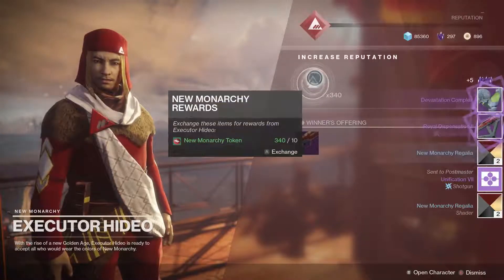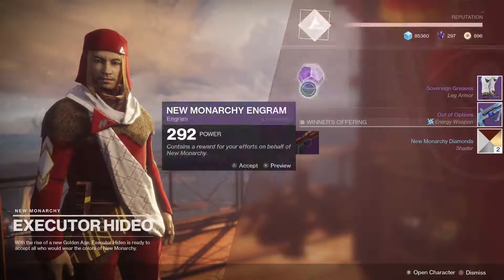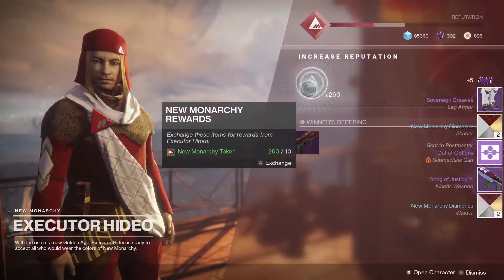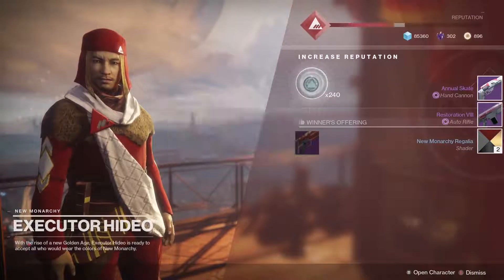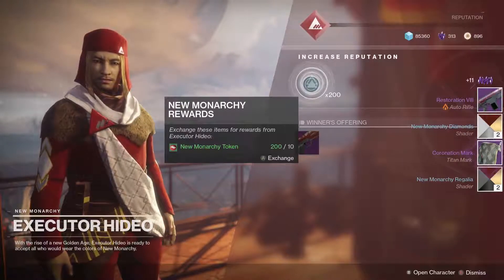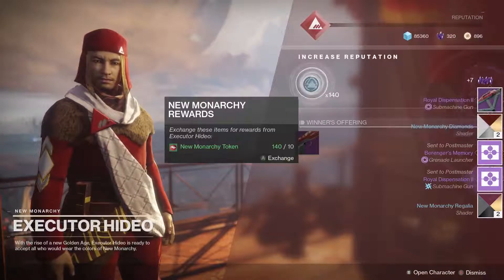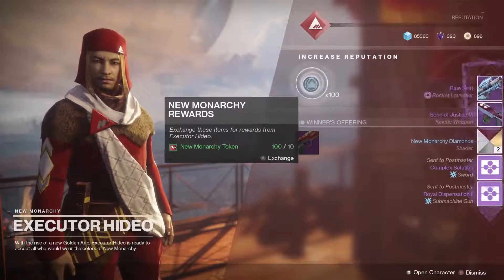I think that's the submachine gun and the shotgun. We're getting a lot of subs and scouts — another sub and scout, some more legs. I need some arms; I don't have the New Monarchy arms, I think that's what I'm missing. We got some cool shaders. We got a Titan mark — that's probably New Monarchy. Auto rifle again, another helmet. We're getting a lot of the submachine gun — three times now. This looks like the most common drop. Another scout.